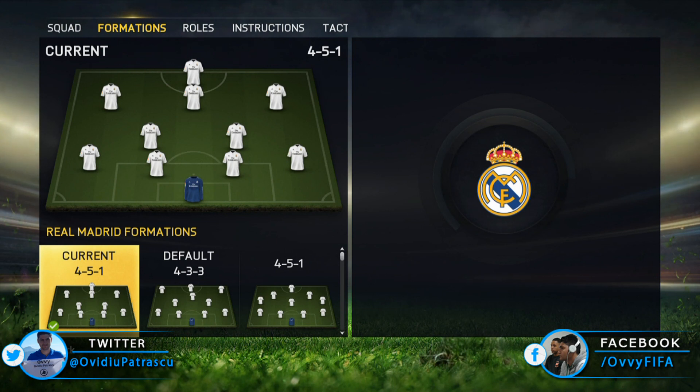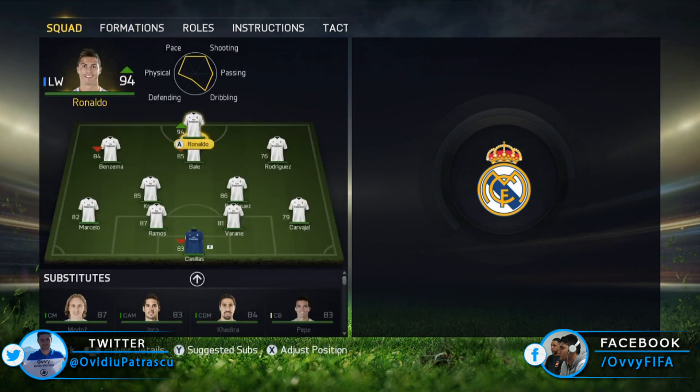You might ask yourselves why is Madrid the best team in the game. You're about to find out. We'll go with a variation of 4-5-1, and to be more exact we'll be using the old 4-2-3-1 with 3 attacking mids, which is again the best formation in FIFA 15 head-to-head. You have a strong defense with 2 defensive mids that are able to play box-to-box in order to support both the attack and the defense.